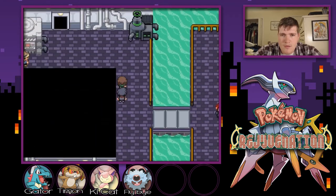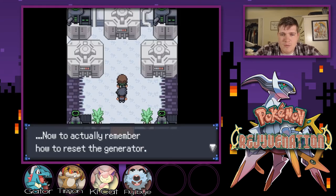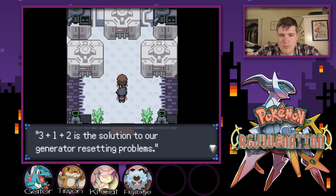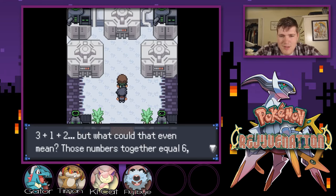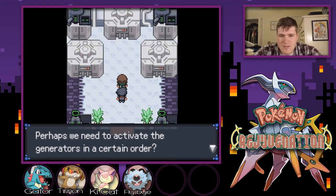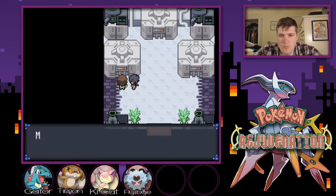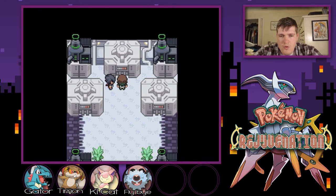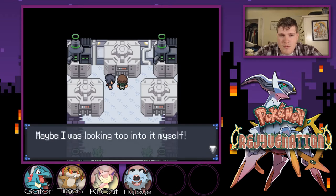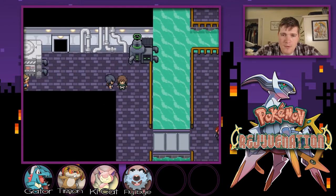Going up this way. The Repel's effect wore off — shoot. This looks like the generator room. Now I need to remember how to reset it. I believe Mela once told me: 3, 1, 2 is the solution. Those numbers together equal 6, but I think we need to activate the generators in that order — third generator, then first, then second. Great job Phantom, you did it! It was so simple. Now that's done, let's go meet up with Mela and Venom.